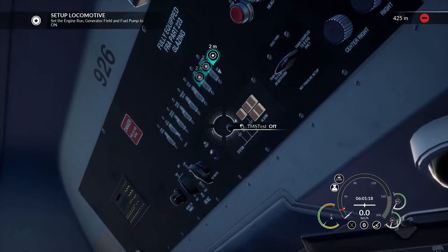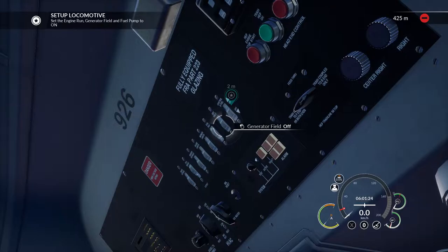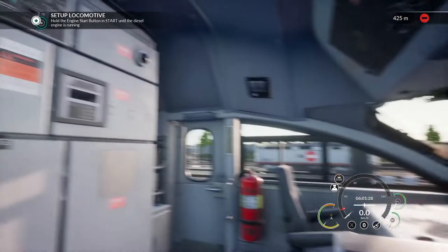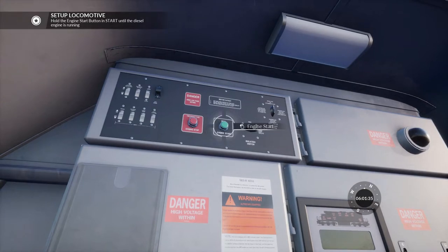Set the engine run, generator field, and fuel pump to on. So that is engine run, generator field, fuel pump — that is behind us. We've got a long arm but not that long, so let's be realistic and step over here. We're going to hold this until the diesel engine is running.